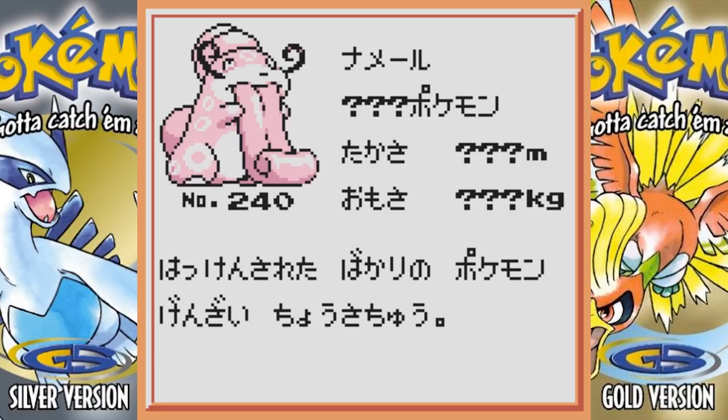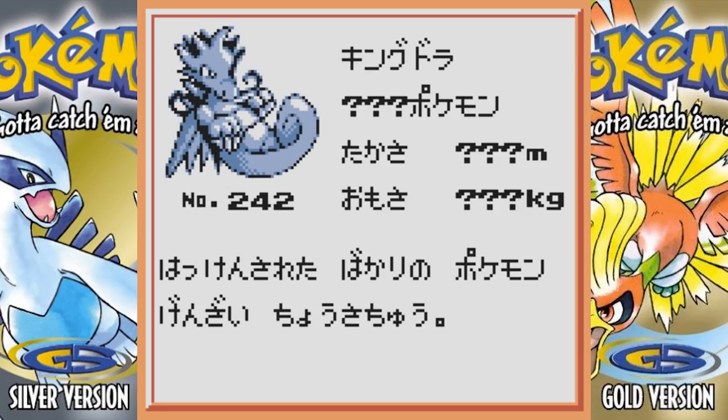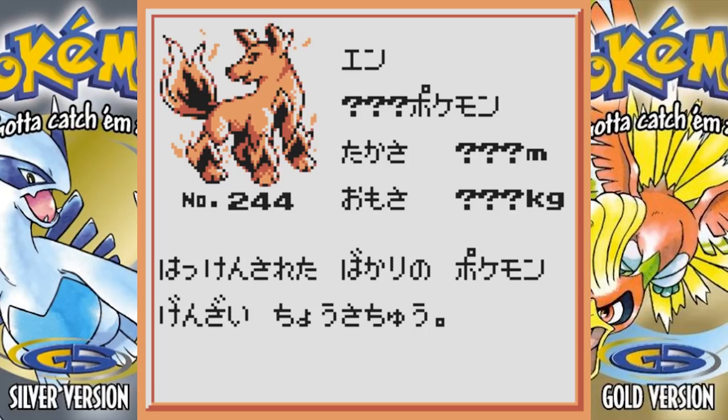Next we have what I'm assuming is the beta version of Lickilicky, which is cool since that Pokemon didn't get released until Gen 4. It has little whiskers and something weird going on with its head — really bizarre looking, but I kind of like it. Steelix basically didn't change. Beta Kingdra is pretty neat — I actually really kind of like it, though it's odd that it has arms since Kingdra doesn't have arms.